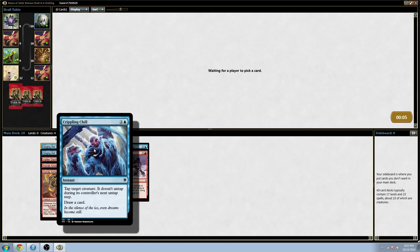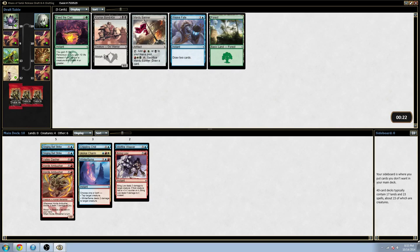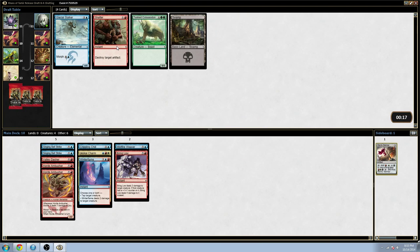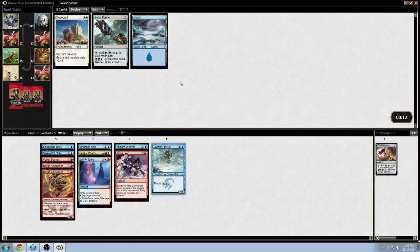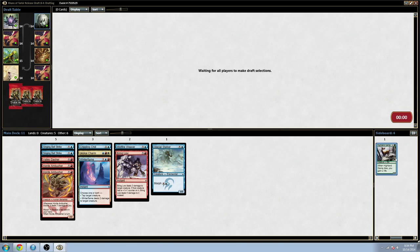Trumpet Blast and Act of Treason will both go well in this deck. There's a universe where I splash black, but also one where I play Weave Fate — I think both are relatively unlikely, though splashing black has a higher chance. Those two cards were worthless to me, but Glacial Stalker might not be. I'm just going to take the banner since it's playable. Then I'm going to take the Highland Game — pretty awesome that it made it this late. It means there will be fewer decks prepared for me, as they'll be missing two-drops.